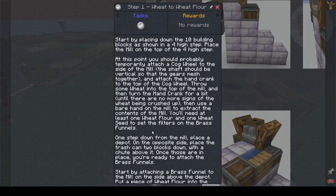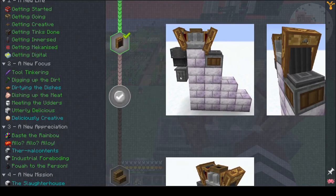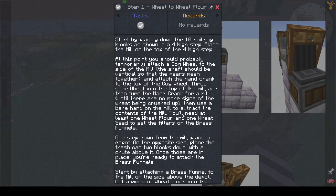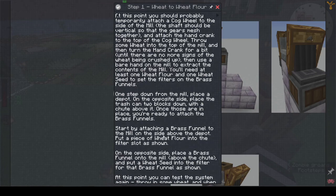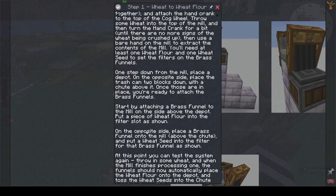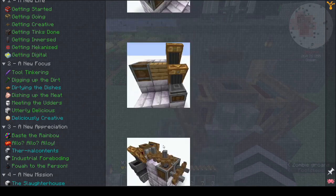That worked! Step down from the mill, place a depot on the opposite side, place a trash can two blocks down with a chute above it. We've done that. We should have just done this bit first — I'm rubbish at reading. We've done that — place a brass funnel onto the mill above the chute and put the wheat seed into the filter for that brass funnel.